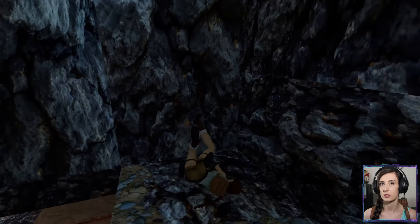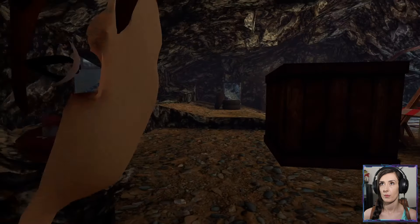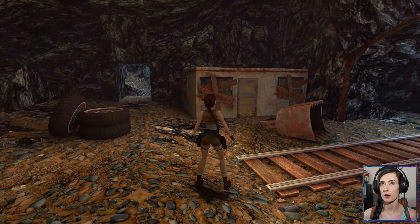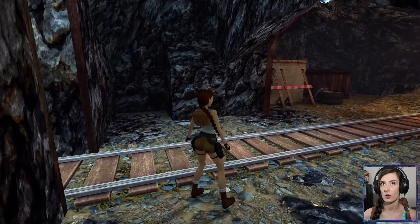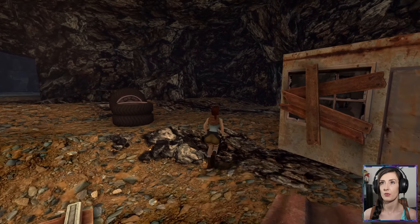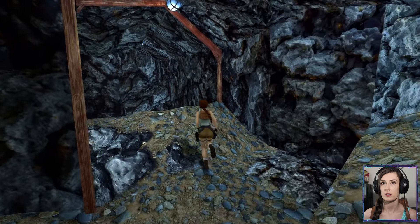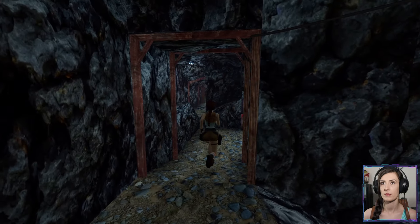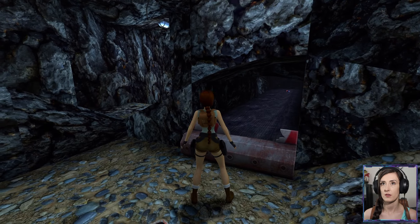That's all well and good, but what about fuses and weapons? Let's check if there's anything around here quickly. No. And let's go and check through this doorway now. Don't think we've been this way yet. This is a different way. There's a fuse!